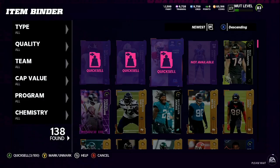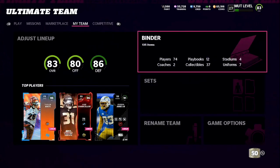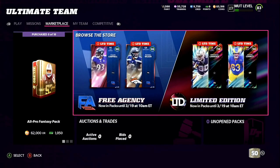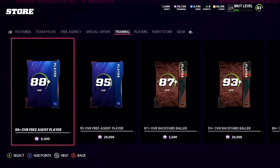First thing you're gonna want to do is start off with 45,000 to 50,000 training. The more training you have the better, but don't go out and break the bank. You're gonna want to go to the Marketplace, then go to Training, and you're gonna be doing the 88 overall free agency.